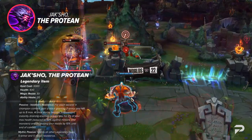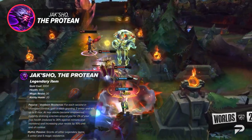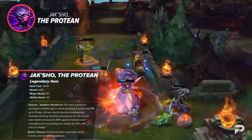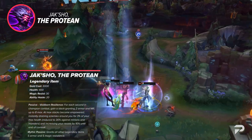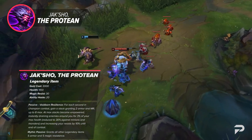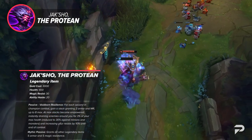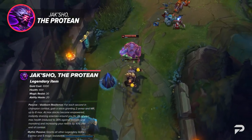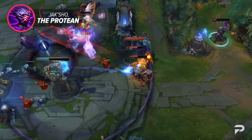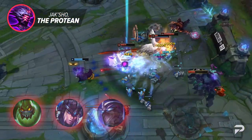Moving on, we've got Jackshow the Protean. This item grants you armor and magic resistance over time during champion combat. At max stacks, you become empowered and drain enemies around you for 3% of your maximum HP as magic damage, which also heals you. On top of this, your resistances are increased by 10% until the end of combat. As a mythic passive, it grants all other legendaries 5 armor and magic resistance. This is a great option for champions that sit in the middle of fights, like Zac, Sejuani, or even Shen.